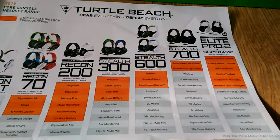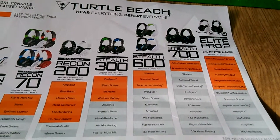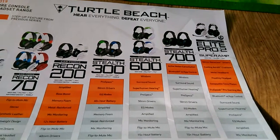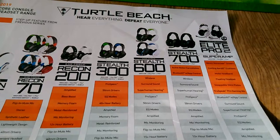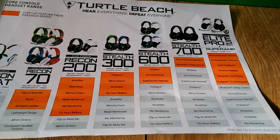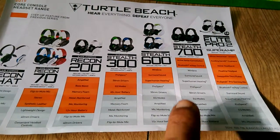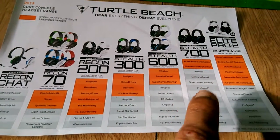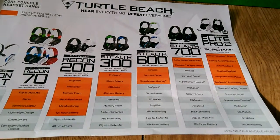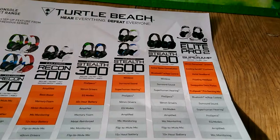Then we move on to the Stealth 700 Air Force headphones, which are available for the Xbox One, PS4 Pro, and PS4. They have active noise cancellation and can be used via Bluetooth with app controls — you can control these with the app on your phone, which is pretty cool, so you don't need any wires. They are wireless, have surround sound, superhuman hearing, Pro Specs, 50mm driver, EQ mode, amplified mic monitoring, flip-to-mute mic, and 10 plus hours of battery life. These have less battery life than the Stealth 600s, but the Stealth 700s can be operated via a Bluetooth app and have active noise cancellation. They're otherwise pretty much the same.